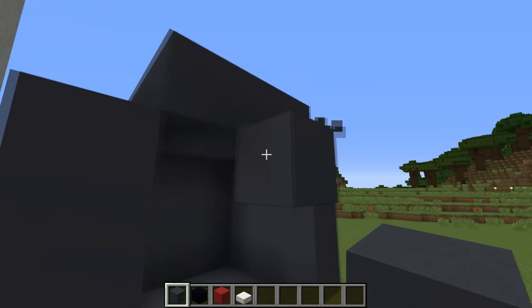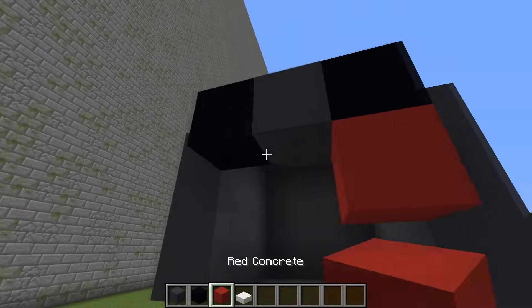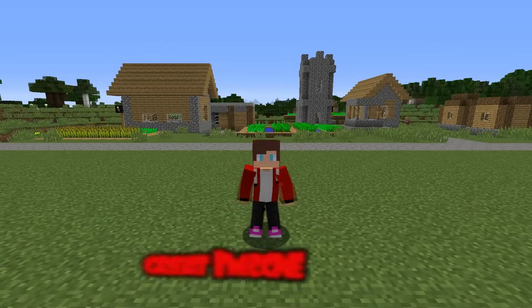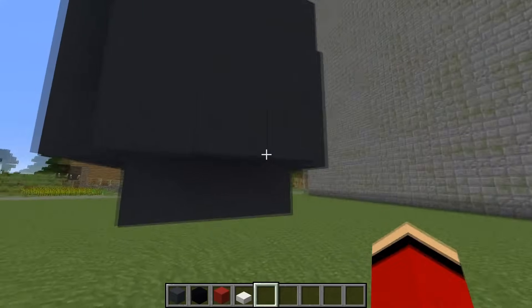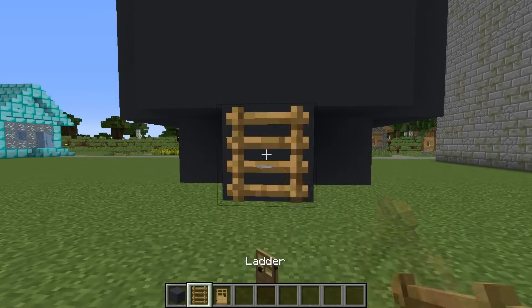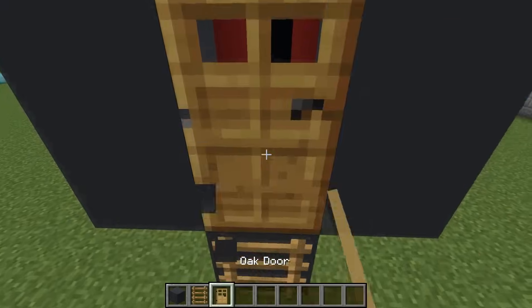Now, using different colors, I'm building a face. Great. I'm done outside. I put a block in the back, a ladder, and make a passage. I'm putting the door up.